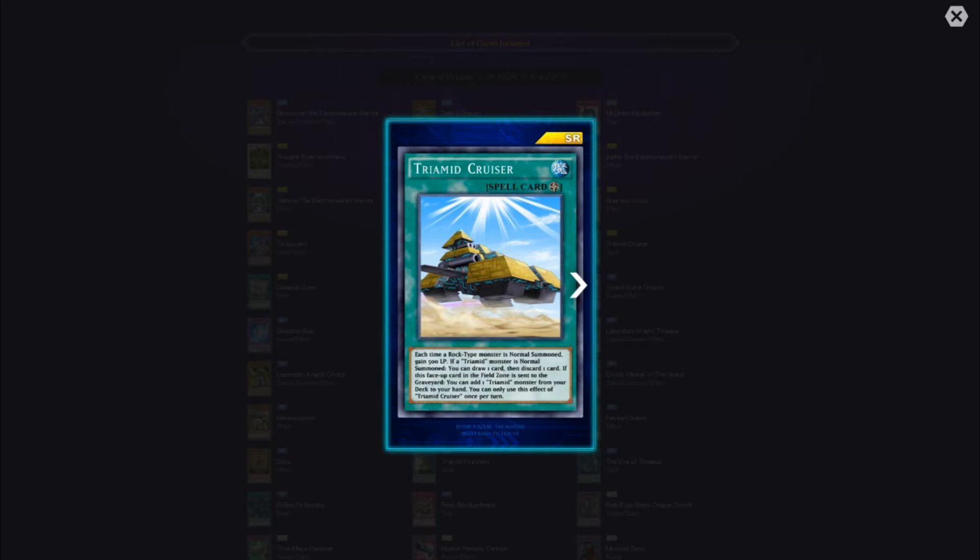Tri-Mid Cruiser — each time a Rock-type monster is normal summoned, gain 500 life points. When a Tri-Mid monster is normal summoned, you can draw one card then discard one card. If this face-up card in the field zone is sent to the graveyard, you can add one Tri-Mid monster from your deck to your hand. You can only use Tri-Mid Cruiser's effect once per turn. Interesting — I wonder how this will work with Gem Knights.